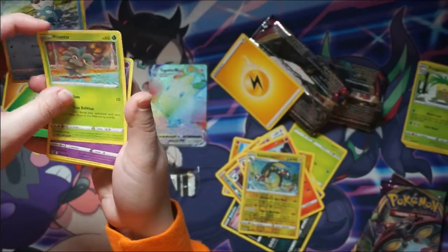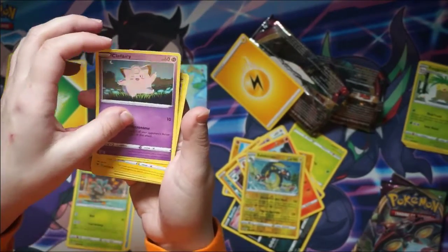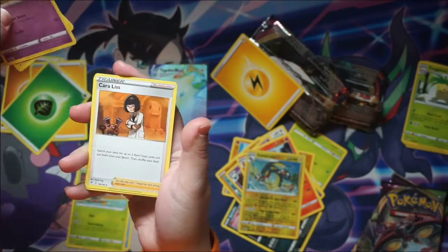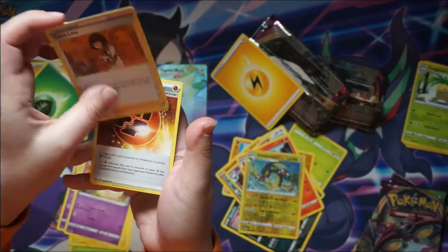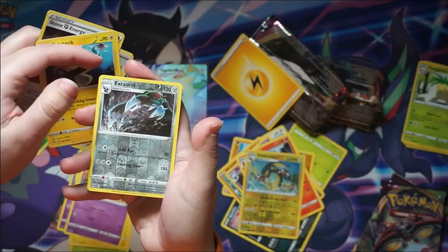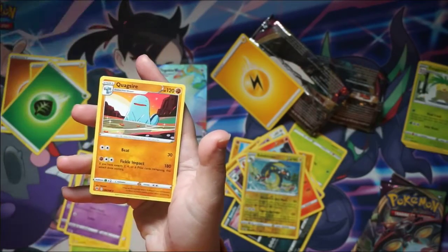Oshawott, Pineco, Clefairy, Tynamo, Milkry, Carolus, Stone Energy, Electric, Reverse Excadrill, and a Quacksire.